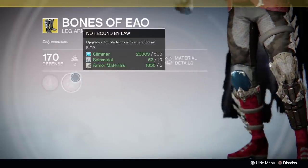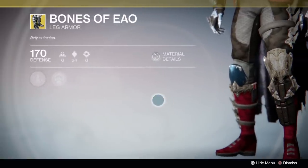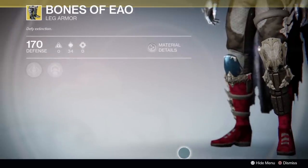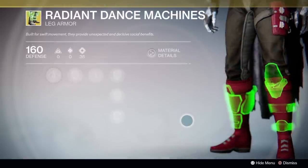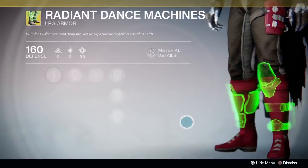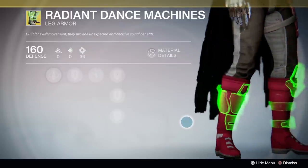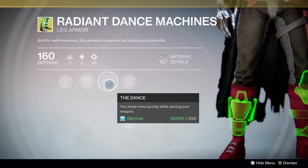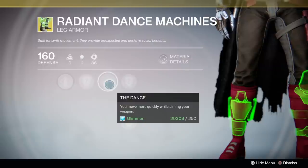Hunters, you're getting 4 exotics. I hope you guys like boots because both leg armor pieces are back — Bones of Ao and Radiant Dance Machines. The Bones are a huge community favorite, giving you that extra jump, although Radiant Dance Machines didn't catch on as much. I don't really have much room to say if they're good or bad — they're basically personal preference exotics. If you like them, use them; if you don't, then you don't.